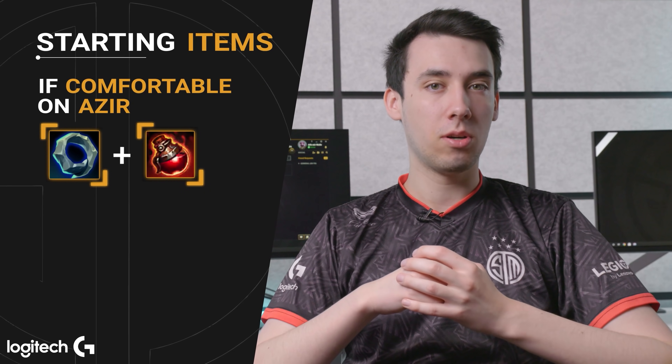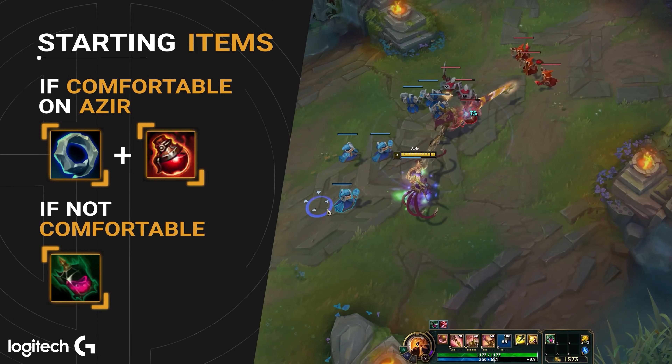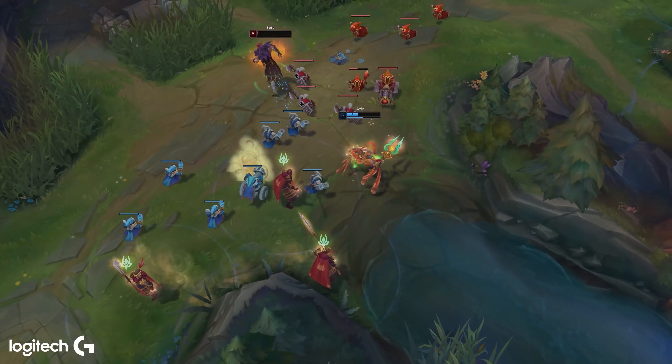On Azir, the starting items are two options. First is Doran's Ring and a double heal pot. The other option is Corrupting Potion. Corrupting Potion is a little bit weaker because you invest in more heal potions and you can get them refreshed on your first back — it's more for a defensive laning phase. Doran's Ring is more calculated: you get some ability power, you get mana back when you last hit correctly, and it's a little more aggressive. I would actually say you should choose based on how confident you are on the champion. If you just started playing Azir, go with Corrupting Potion so you can make a few errors in the laning phase.